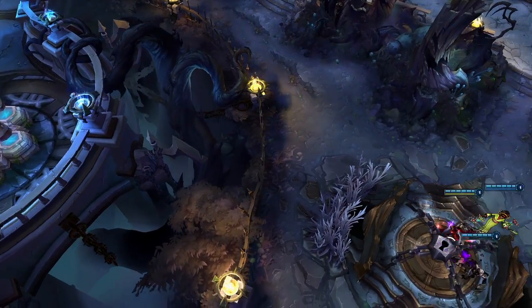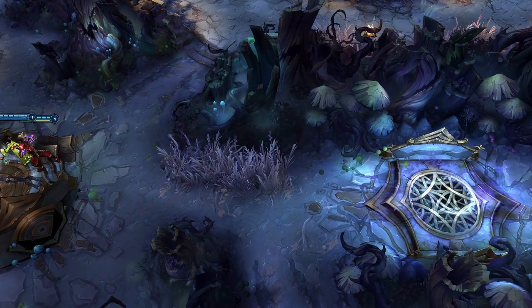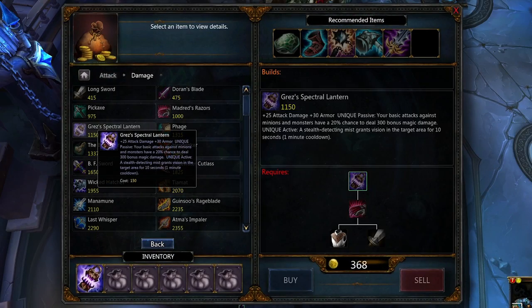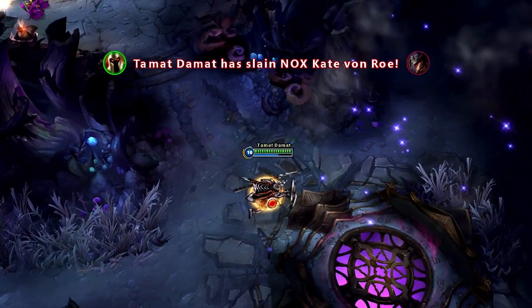Due to the smaller size of the map, we've removed Riggle's Lantern and purchasable wards, so you'll have to rely on other tricks to reveal your enemies. Instead, we've added Grezzo's Spectral Lantern, which reveals an area of the map for a short time, but with a pretty significant cooldown.